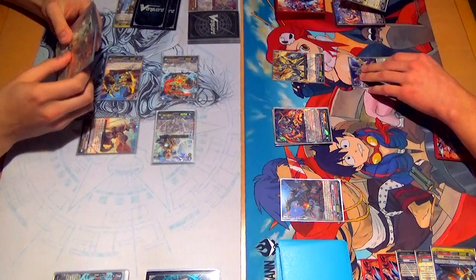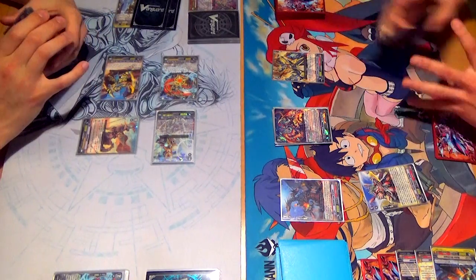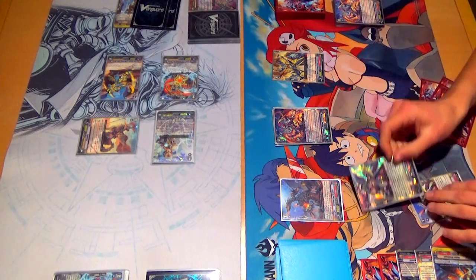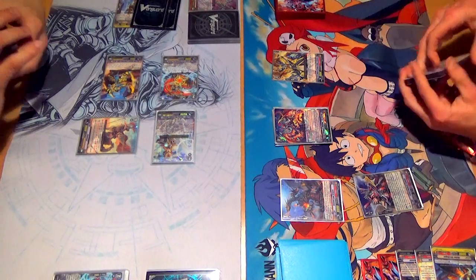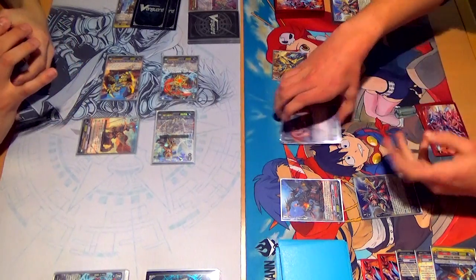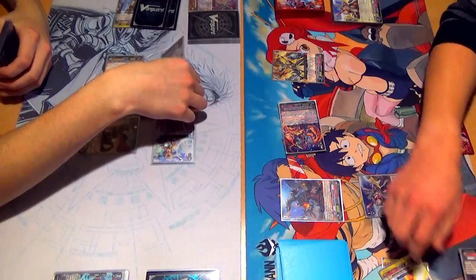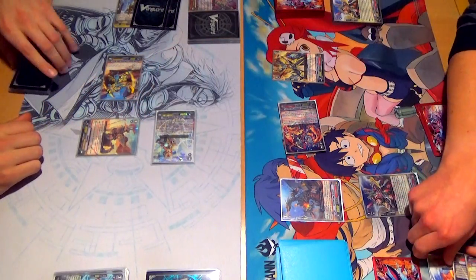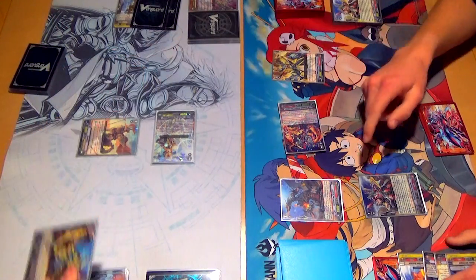You know what? Why wouldn't you recall? Yeah — retire this one. I don't know what I was thinking. It's because I saw the foil and I was like, I want to keep the foil on deck. Maybe I should just foil out this deck eventually. 26 to your rearguard. Counter charge 2. Skill — counterblast 1. Retire Dongle. No wait — retire that.